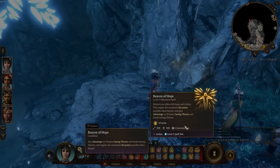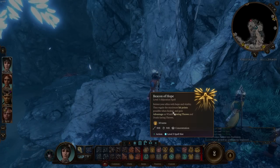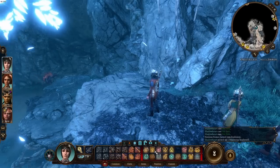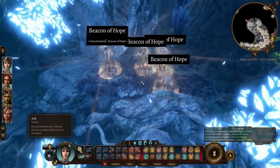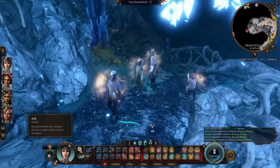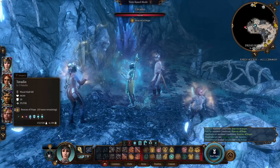Next up is Beacon of Hope, another cleric spell. Beacon of Hope bolsters your allies with hope and vitality — they regain the maximum hit points possible when healed and gain advantage on Wisdom saving throws and death saving throws. It's a 30-foot radius, requires concentration, and uses a level 3 spell slot. Everyone affected now has Beacon of Hope active — advantage on Wisdom and death saving throws, and maximum healing.